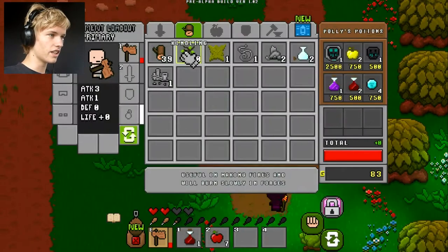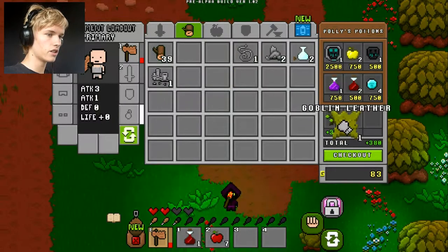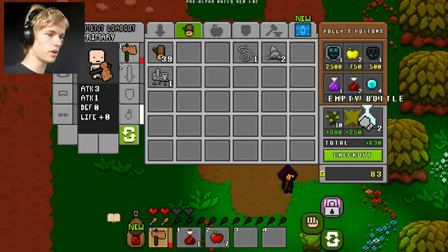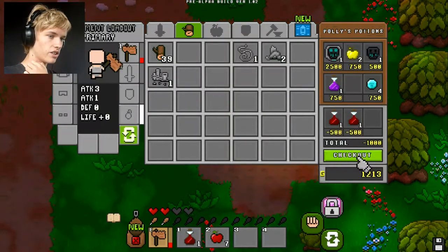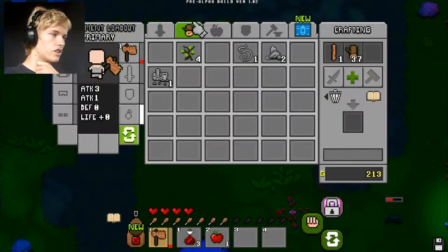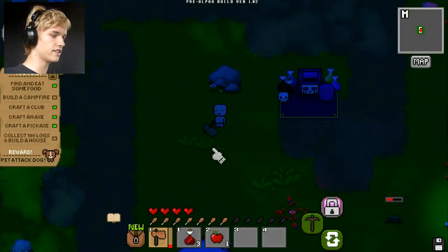I just need apples. Can I sell stuff? I don't need kitlings. I can sell stuff. Goblin leather — I don't need that either. Empty bottles — that's a lot of money. Let's buy two health potions, because health potions are nice. Oak stick, and an axe — oak axe. Nice.